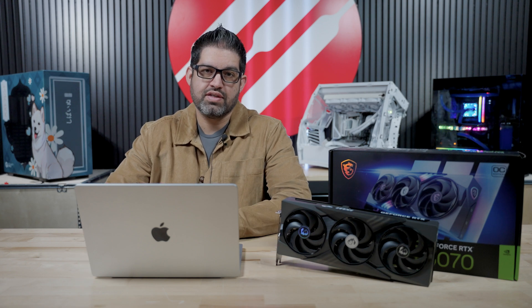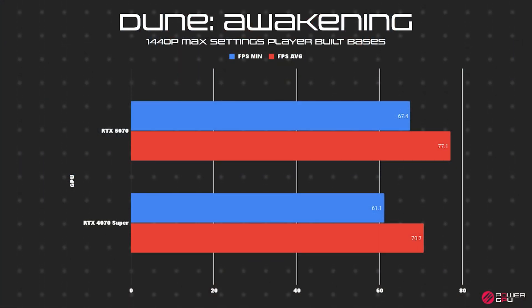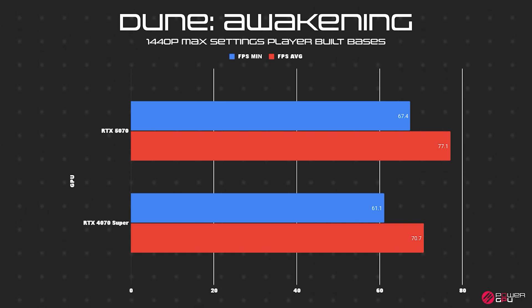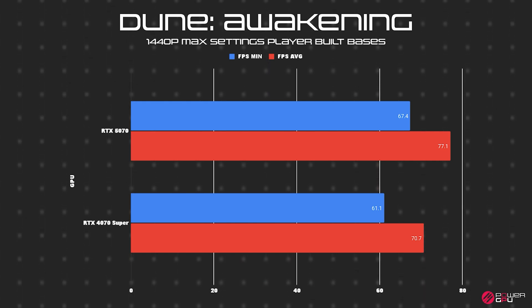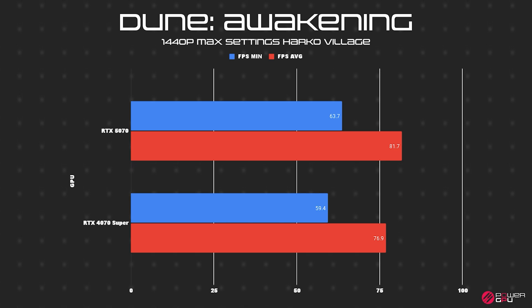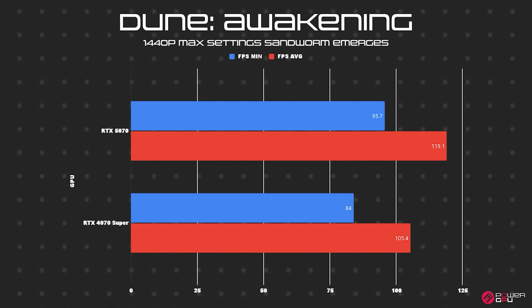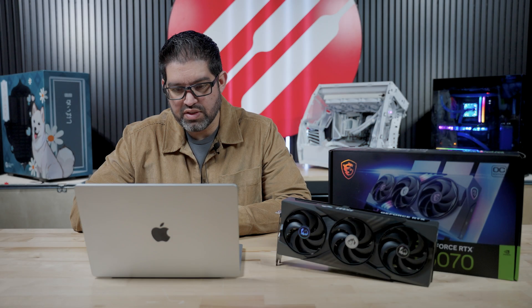As a bonus, the Dune benchmark came out during testing. There are three benchmark scenarios: Player Built Bases, Harco Village, and Sandworm. The 5070 scored 77.1, 81.7, and 119 respectively, while the 4070 Super scored 70, 76.9, and 105.4. It wasn't a massive increase — about 7 FPS on average — but on Sandworm we jumped up 14 FPS. Performance varied across locations, which could just be the engine, and we're still on early drivers for the 5070.